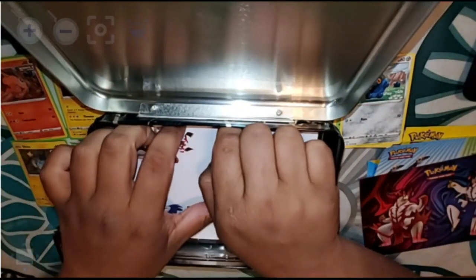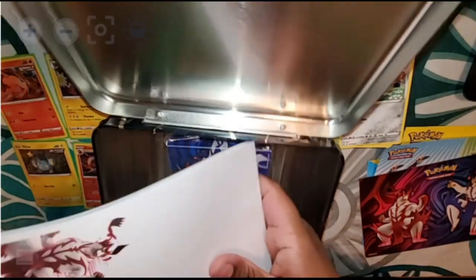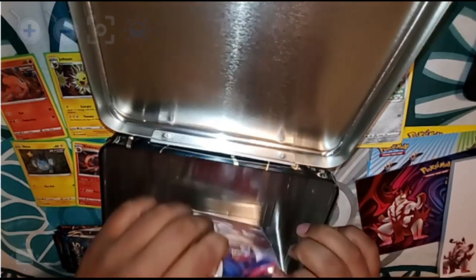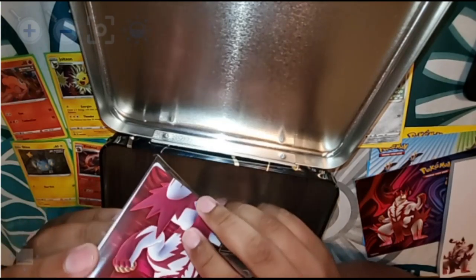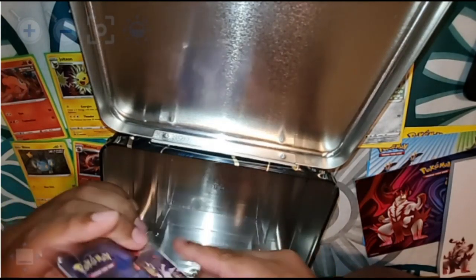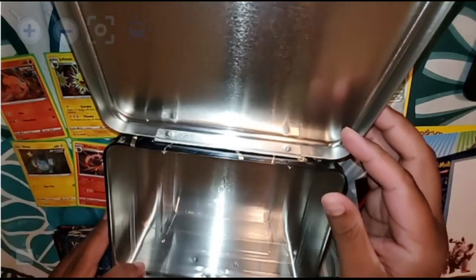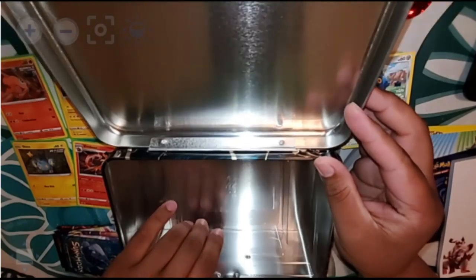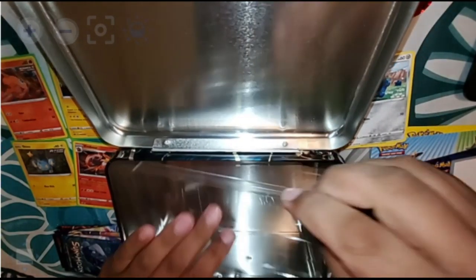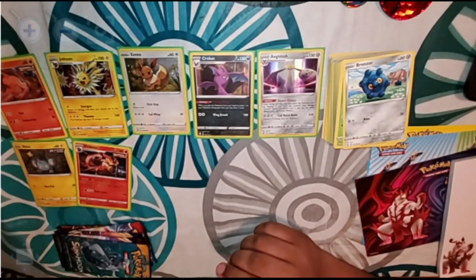It looks like they also include a notepad and a little mini binder to keep cards in, as well as a decent-sized bag — you can put your lunch, snacks, or chips in there. Alright, let's see what these packs offer for us today.